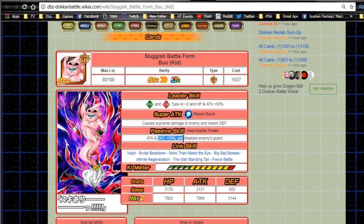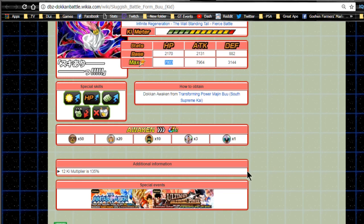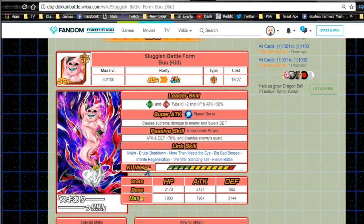His super attack Planet Burst causes supreme damage and lowers defense - I'd recommend getting his super attack to level 10 before Dokkan Awakening. Passive gives Attack/Defense +70% and disables the enemy's guard, so he's doing a lot more damage. 70% with supreme damage on an SR is really easily attainable, especially on this banner. Link skills are Majin, Brutal Beatdown, More Than Meets the Eye, Big Bad Bosses, Infinite Regeneration, Wall Standing Tall, and Fierce Battle - a really nice link skill set for a Buu team.